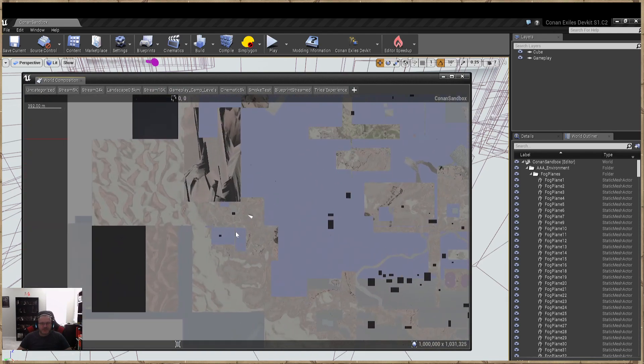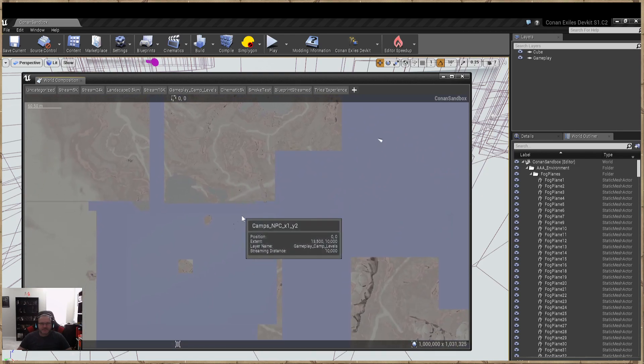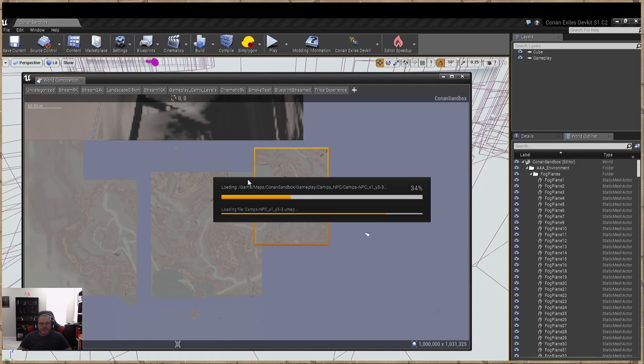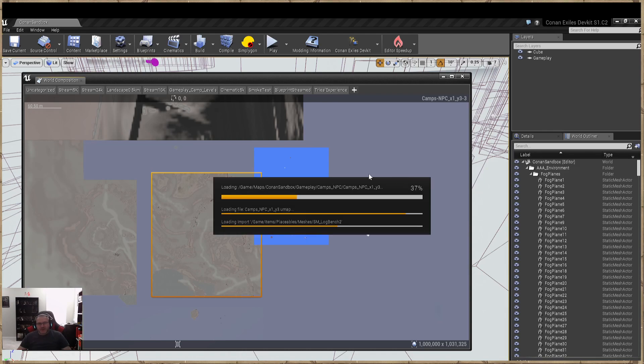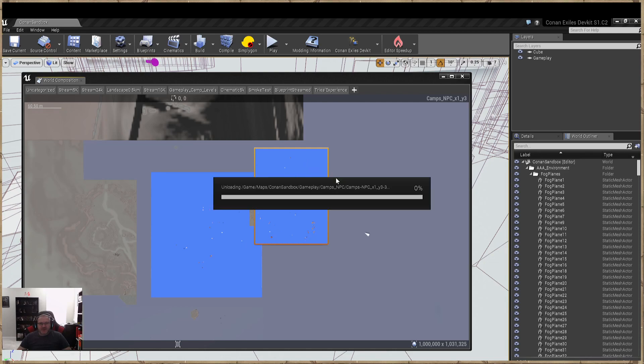Let it load in and zoom in here. I believe this is water here so I'm going to try to open up the correct map — I think it's one-three. We just opened up a camps level and it's kind of hard to navigate with the world composition because with all the different levels we have one-three, we might accidentally open up camps levels. So I'll go ahead and unload that one.